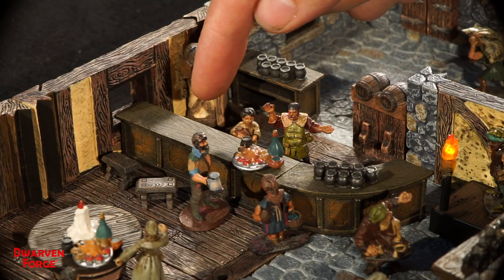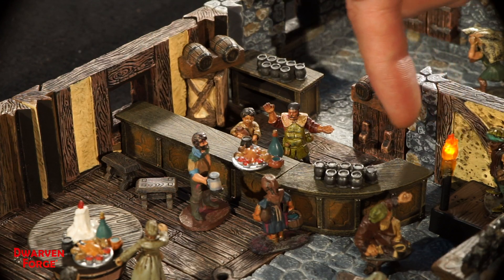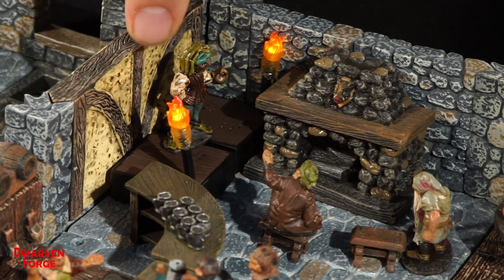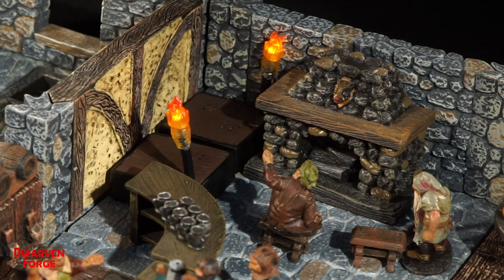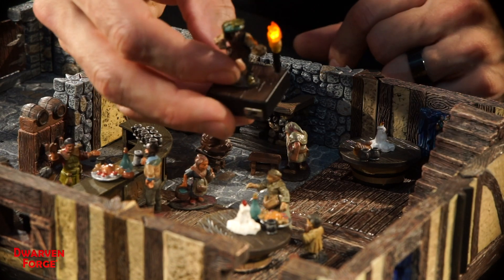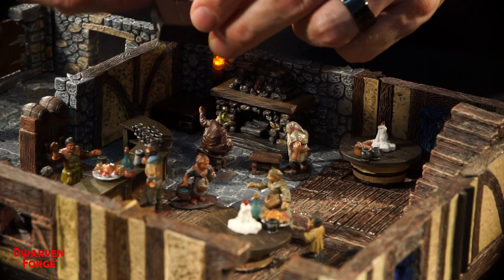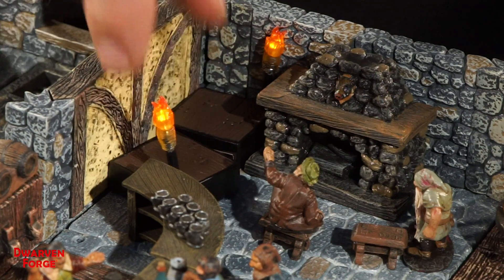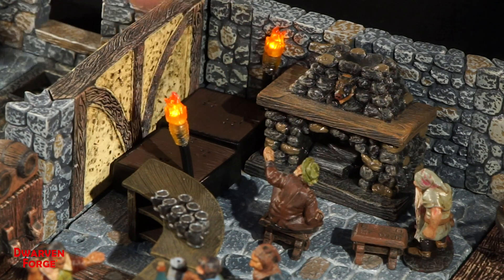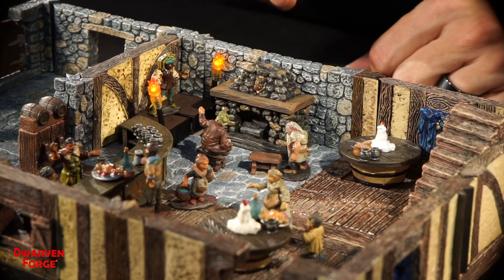We have our bar area here that kind of breaks up the room. You can get around the bar to get to the back room. In the corner I'm using these torch stands — cool little LED torch stands from the Hamlet set. Normally you put your PC mini on one and move it through the dungeon to show who's got the torch, but here I used two of them together to make a little raised stage with torchlight for the bard to perform and entertain everybody.